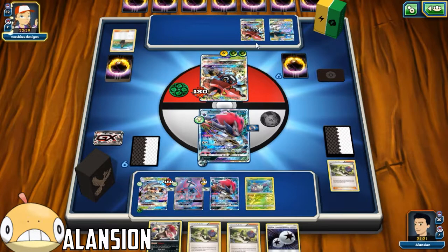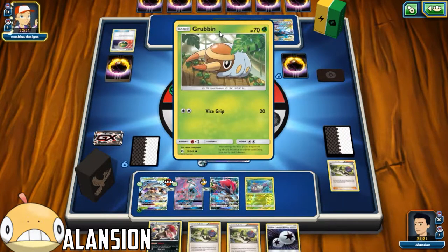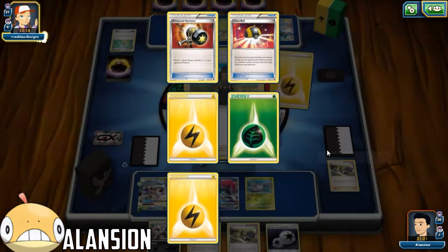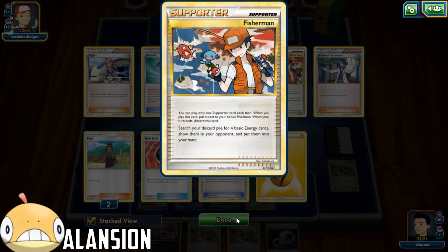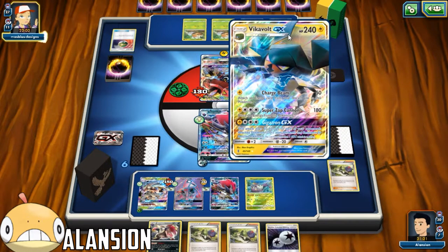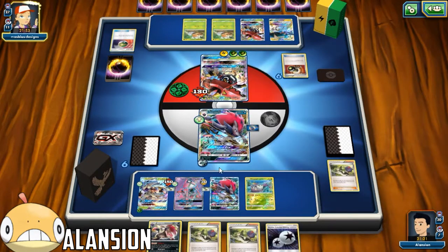Now he's basically forced to either retreat or else he gets this knocked out. We're pretty much going to win unless he has a Rare Candy next turn. He has Town Map and Enhanced Hammer. This is a weird build of Vikavolt Bulu. Why is he running Fisherman? This might just be Vikavolt GX with some Tapu Bulu thrown in. Definitely an odd deck.